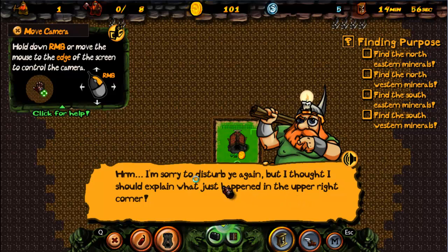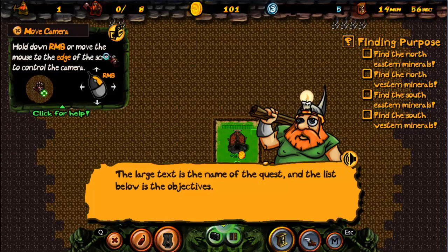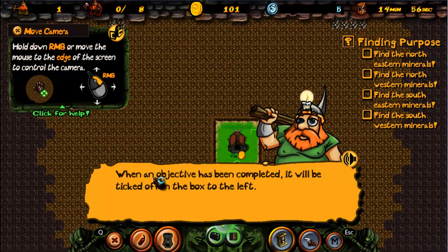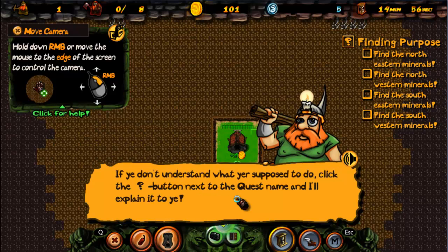In the upper right corner what you just got is called a quest. To complete a mission, you need to complete all the quests. The large text is the name of the quest and the list below is the objectives. When an objective is being completed it will be ticked off, the quest will be finished, and you'll get a reward. If you don't understand what you're supposed to do, click the question mark button next to the quest's name and I'll explain it to you.